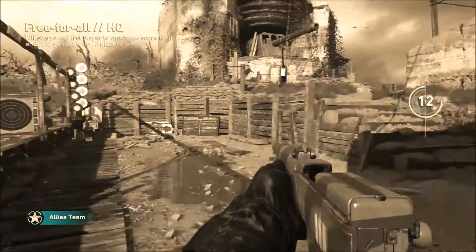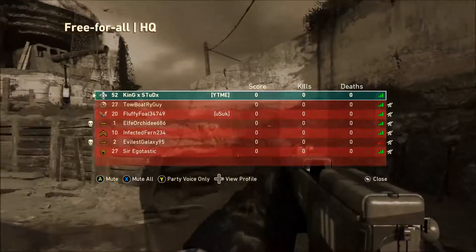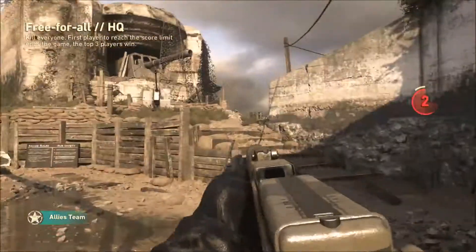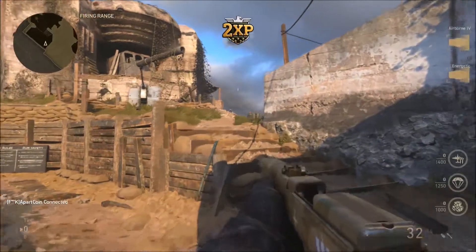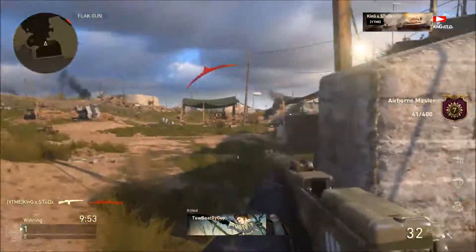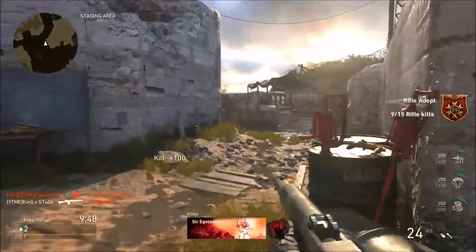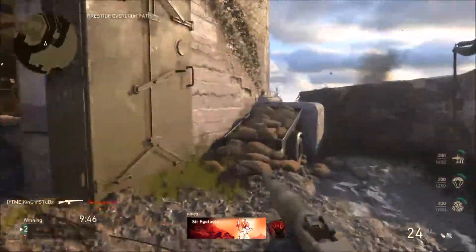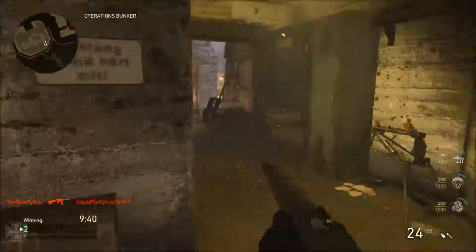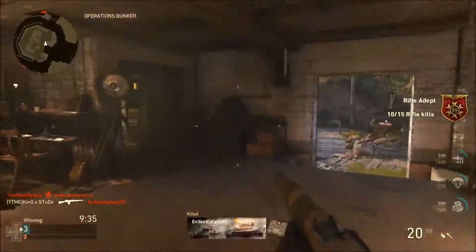Welcome back to another KingX video. Today we're looking at the Itra Burst, a brand new DLC weapon — a four-round burst assault rifle that's probably one of the best ARs in the game. It has a pretty fast fire rate and costs about 25,000 armory credits. You should definitely spend it because this weapon is really awesome and you won't regret it.